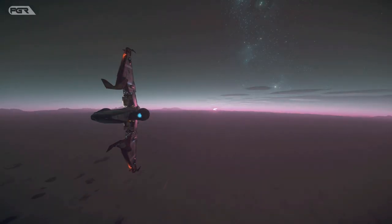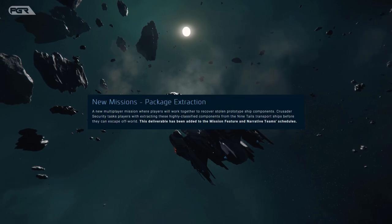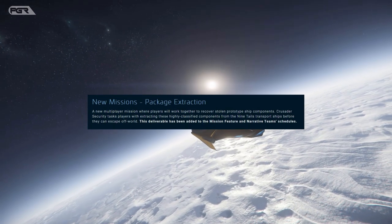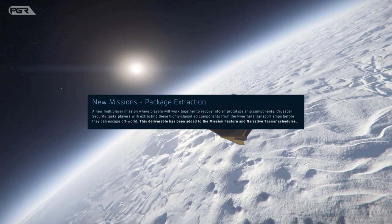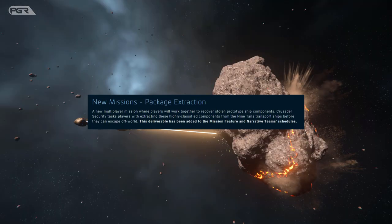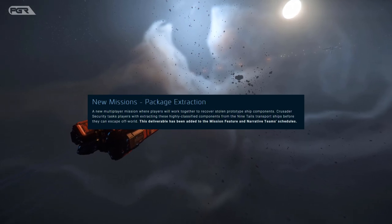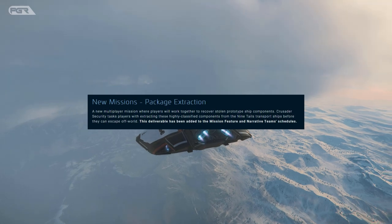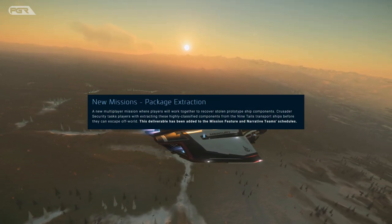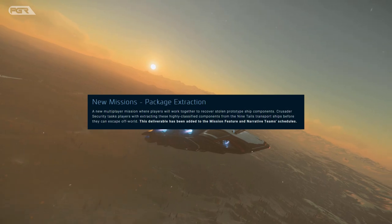The next new mission is Package Extraction — a new multiplayer mission where players work together to recover stolen prototype ship components. Crusader Security tasks players with extracting these highly classified components from Nine Tails transport ships before they can escape off-world. This deliverable has been added to the mission feature and narrative teams' schedule. It seems like you'll need to engage the ship, get it into soft death, fight off the pirates, and retrieve that component either by multi-tool or by hand.